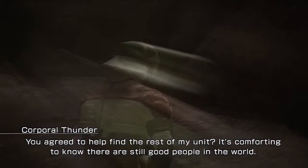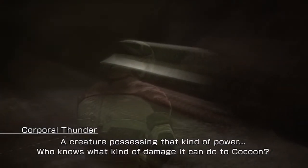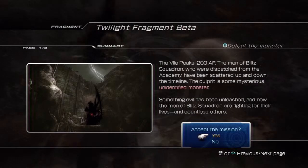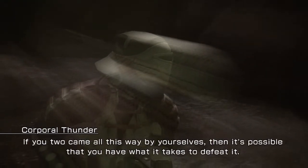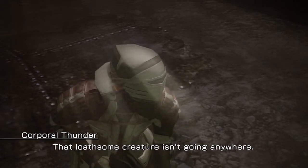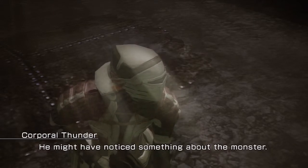We can talk later — right now we need to get you out of here. You agreed to help find the rest of my unit? It's comforting to know there are still good people in the world. But I can't go with you — I have to stay here. The monster that attacked us is still lurking around this place. A creature possessing that kind of power — who knows what damage it could do to Cocoon? Someone needs to stay here and keep the beast occupied, or else the entire world could be endangered.